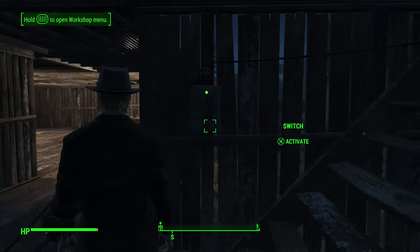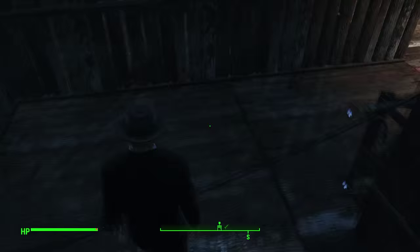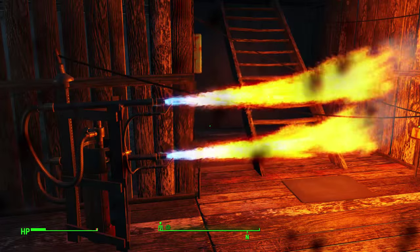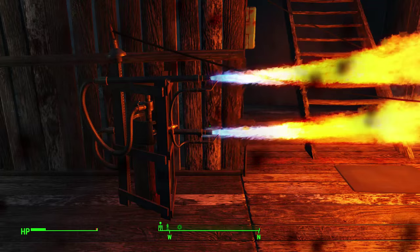Before we leave and actually start doing the guide, I want to show you guys what actually happens when we set off this trap. It's probably what you guessed — when you cross the laser wire, the flamethrower goes off and you get damage done to you.